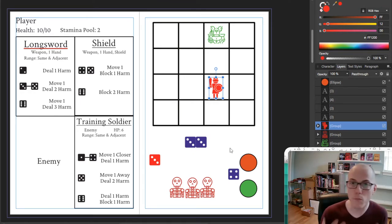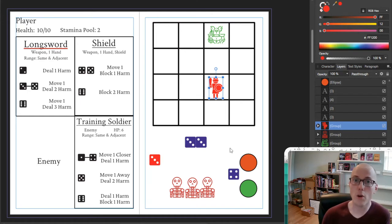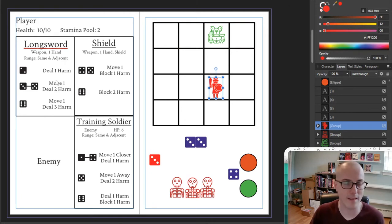The next step is to decide what you, the player, are going to be doing. The player also rolls dice to see what they can do, and it's linked up to the gear they have. I have a longsword, which is a weapon that sits in one hand and has a range of anybody in the same space or adjacent. I also have a shield. The shield doesn't have a range because it doesn't do any harm — it's there to prevent me from getting hurt. There are various values that show you what I can do when I roll.